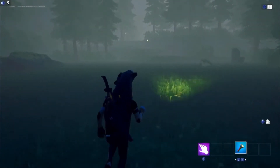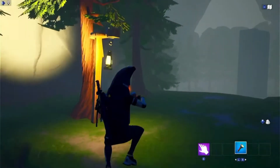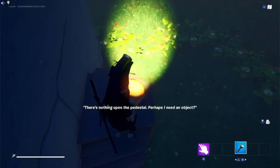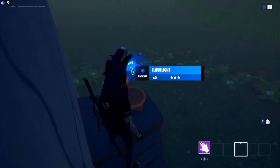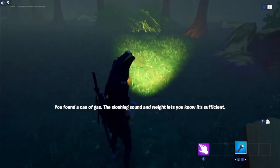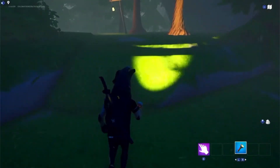I searched the house for like 20 minutes for fuel and found nothing — because the fuel is actually over here. You have to keep going on the path and go up this little hill. There's a monument and a pedestal — don't bother sacrificing your flashlight, that doesn't do anything. Don't drop your flashlight, you don't need to. You'll find a can of gas up here — the sloshing sound lets you know it's full. Then run back to the house.